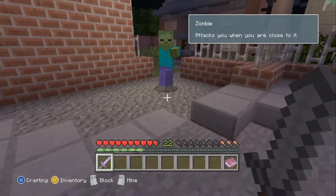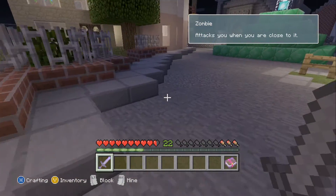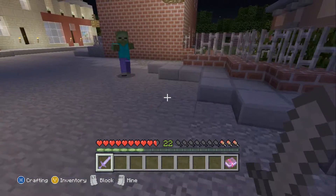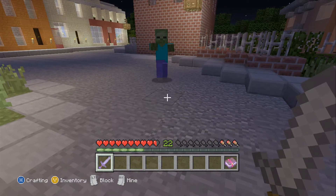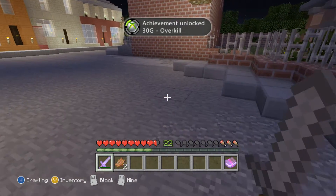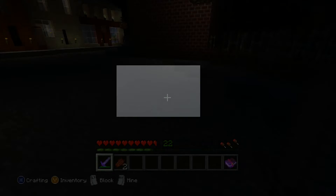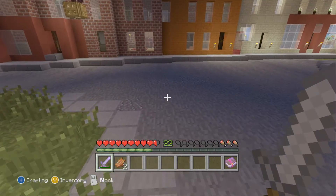But if you get a critical hit, then it should do it. If you don't know how to get a critical hit, you jump and when you're coming down, you hit — and you'll see sparks fly out when you do. So watch. Overkill! That easy. Just get a critical hit with this.